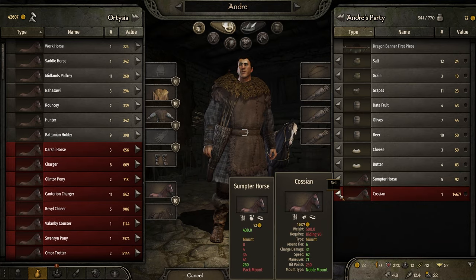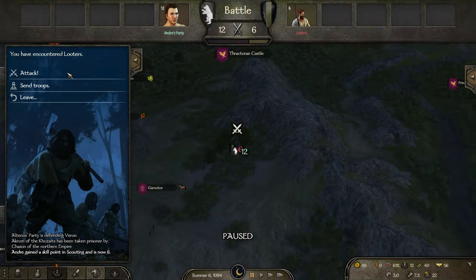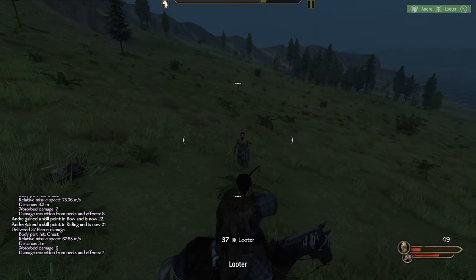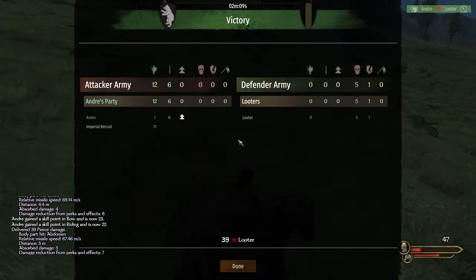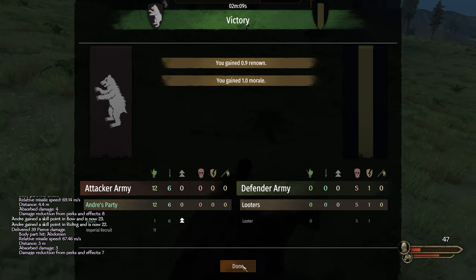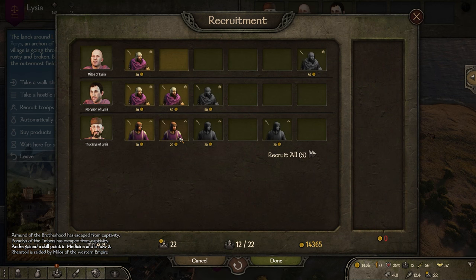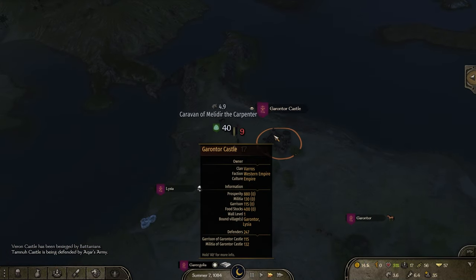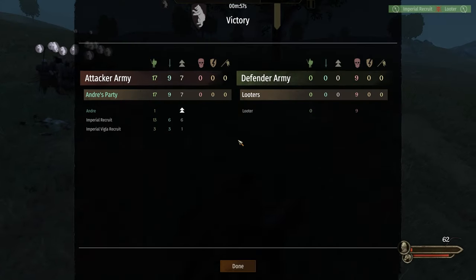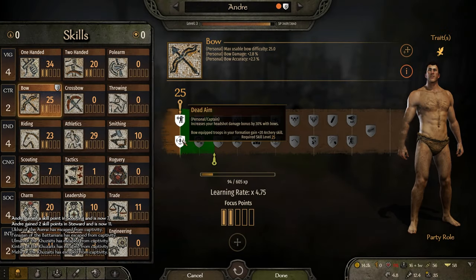We sell the Koscian because we can't even use it anyway and we need the cash. Then we murder some more looters. On the way to the desert we recruited some more meatshields to avoid the hurt penalty once we have more horses. Yet another looter group fell, which leveled our bow and we got the Headshot perk.